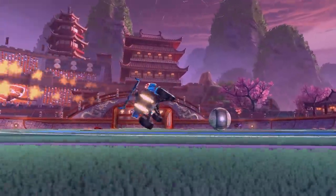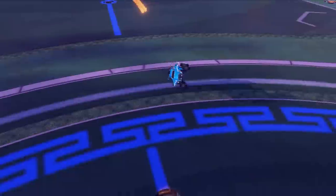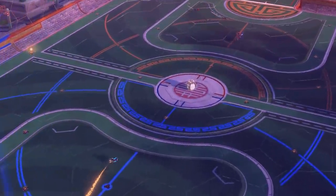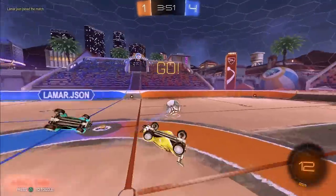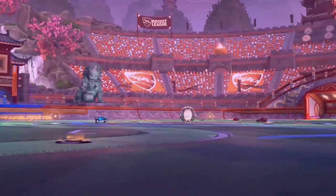First off, rather than driving straight into the center of the ball to 50-50 on the kickoff, you want to be just slightly off center. Then, and here's the key, you want to make sure you save your barrel roll until you collide with your opponent. The most common way to mess this up and just roll off the ball is by flipping too early.